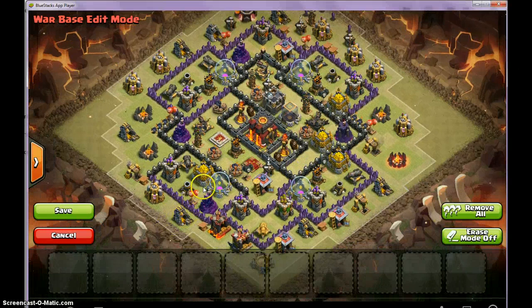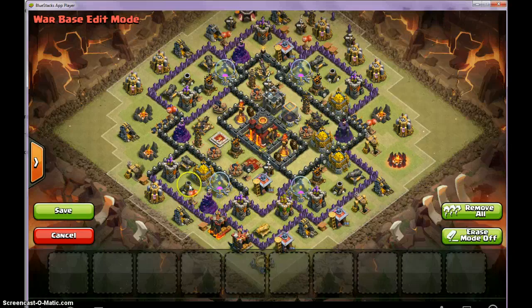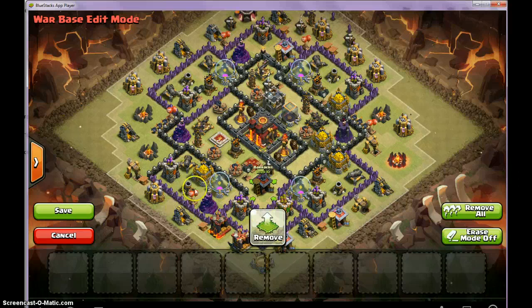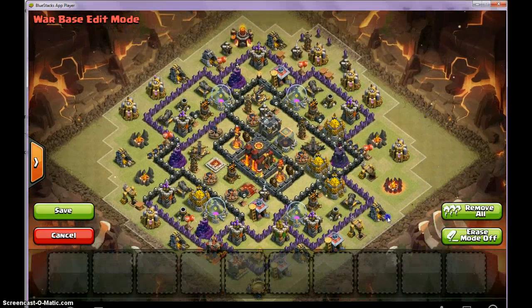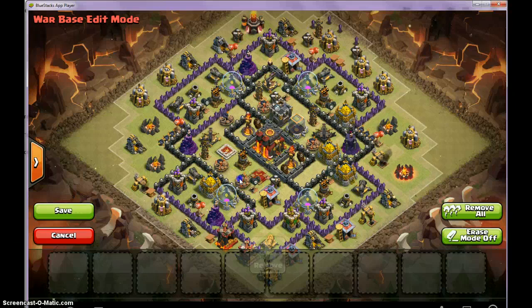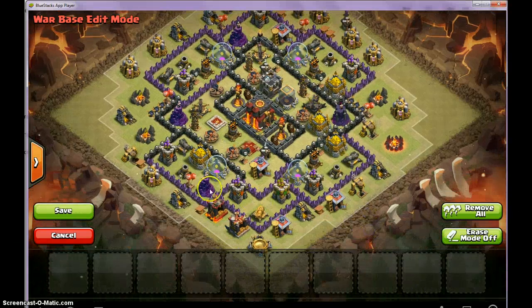Something like this — where they deploy their Golems, Pekkas, and Wizards — the Golems will just go around like that because there are two storages and barracks here. Then the Pekkas and Wizards will all funnel into the Queen. The CC Troops will come, they'll all come right here, and two Giant Bombs will explode the Wizards and Witches if they have CC Witches. The Pekkas obviously won't be that affected, but then the Pekka will be all alone because the Golems are on the sides and the Wizards are dead.